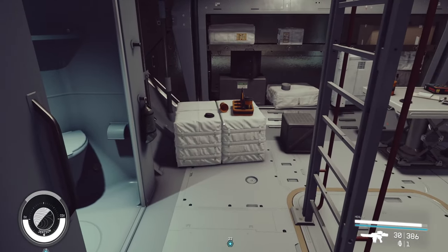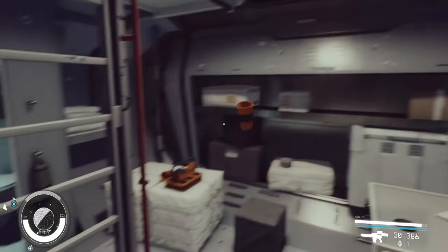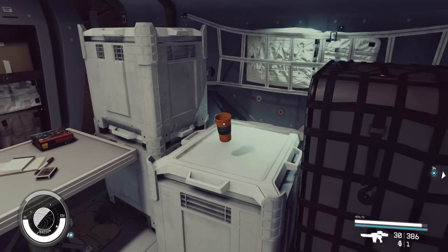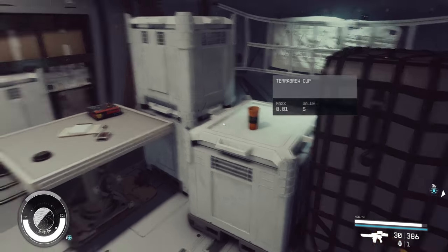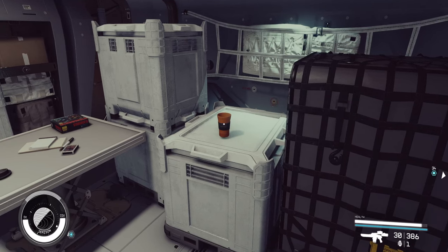We're gonna start with something easy - we're going to select this coffee cup right here, the Terrible Brew cup. To select an item, all you're gonna do is hold the E key. I know it says E for take, but if you hold the E key - which it doesn't tell you - you select it. Now you can move this cup anywhere you want. Just tap E again to place it, and that's it.